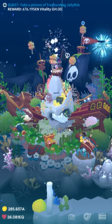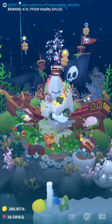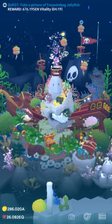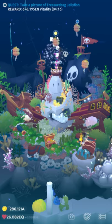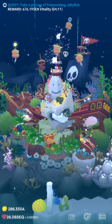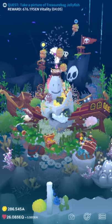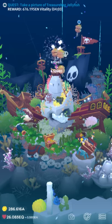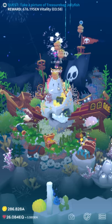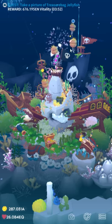Another common issue: you did X to try to unlock a hidden fish and it did not work. This game is buggy as heck. I honestly think they accidentally released it — everything is buggy. If you do a thing and it doesn't seem to work, do the thing again, then try closing the app and doing it again. That usually works. Also make absolutely sure you're doing it exactly right — if there are any gotchas I'll note them in the guide.